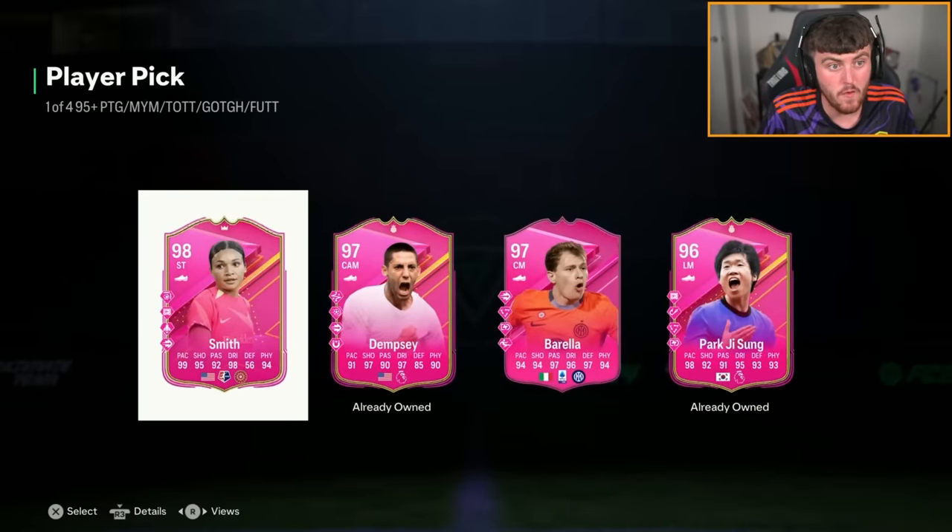Smith's all right. Full Footies player pick, by the way, is kind of satisfying. Smith is decent — 98 Smith is a solid one to get. She's not that expensive, but a good card. So we'll take that.